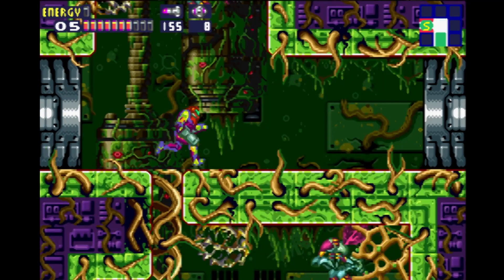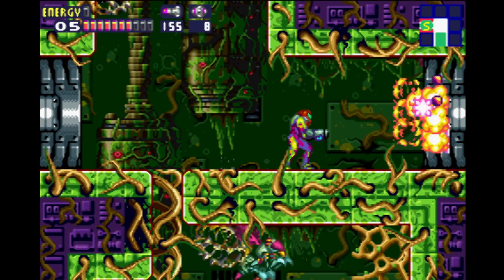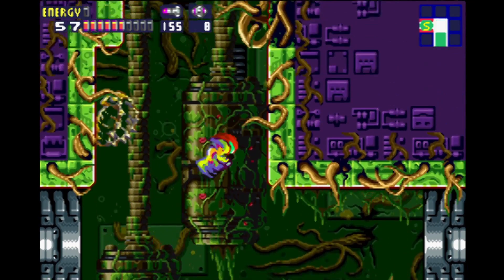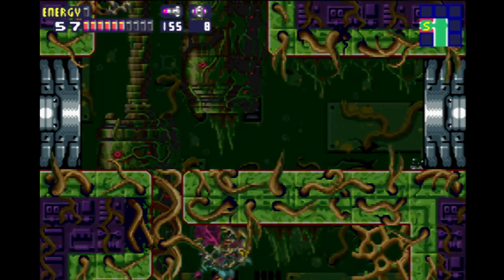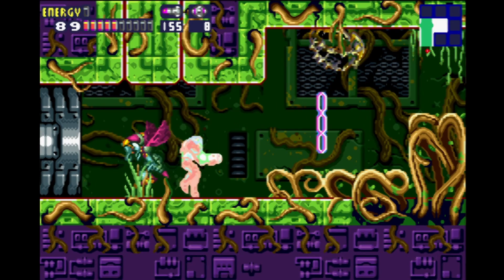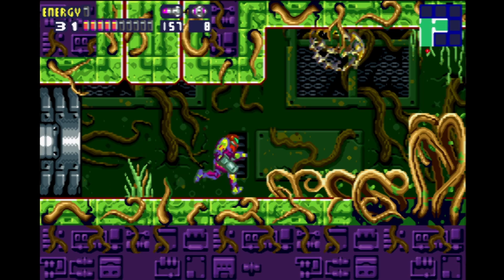We are back. Last time we turned on the auxiliary power — some of the doors don't work still, but we got safe stations and recharge stations up and running. A few new enemies and a lot of craziness happened last time, so we are going to continue and see what we can find.